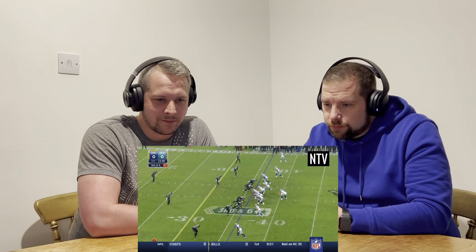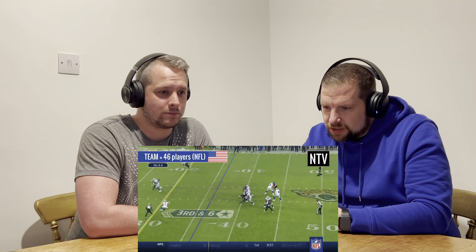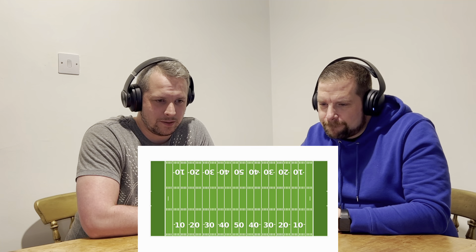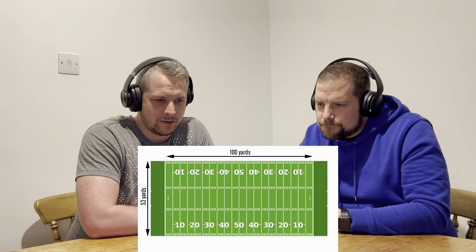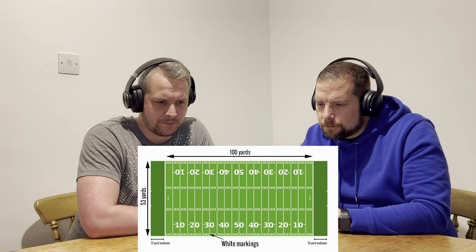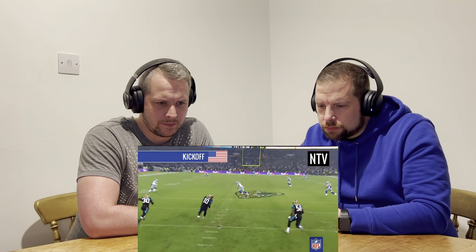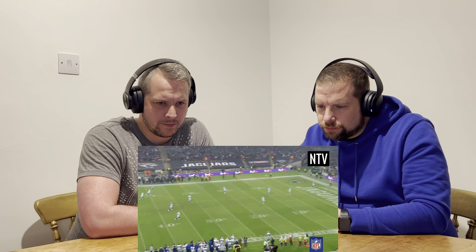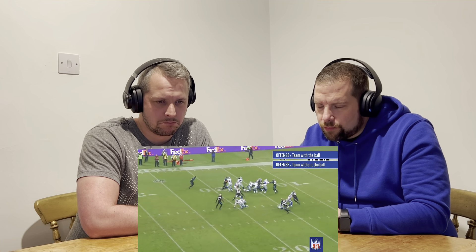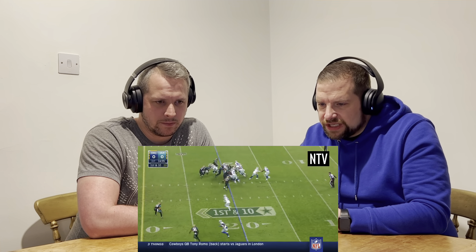The video explains the rules of American football. The object of the game is for your team to score more points than the opposing team. Teams are made up of 46 players in the NFL. The field is 100 yards long by 53 yards wide with two 10-yard end zones at each end. White markings help players, referees, and spectators keep track. The game starts with a kickoff. The team with possession is the offense and the team without the ball is the defense.